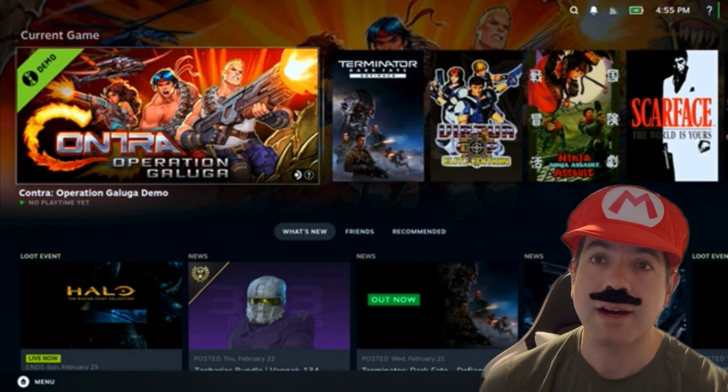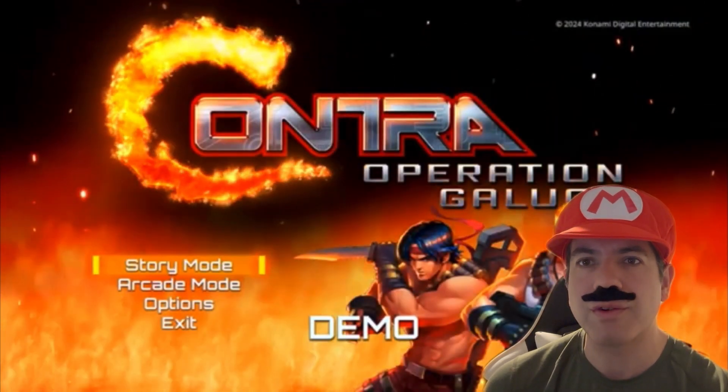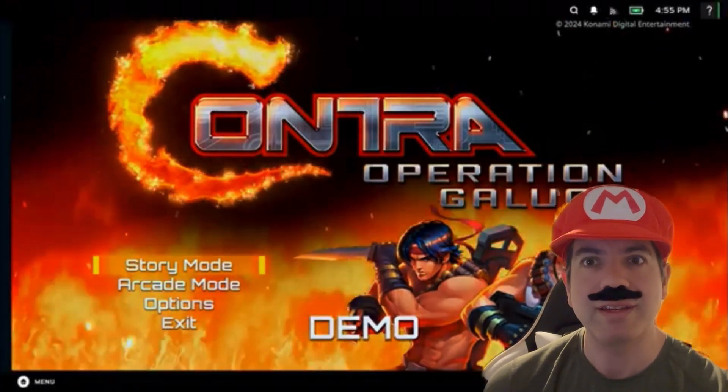So that was pretty fun guys. Definitely something I'm going to pick up. I'm sure it's going to be at a budget price of probably around 30 bucks. I haven't looked at the price yet, so definitely something I'm going to pick up. Please like, comment and subscribe, check out this demo, and be on the lookout for Contra that's coming out this March. All right, see you guys.